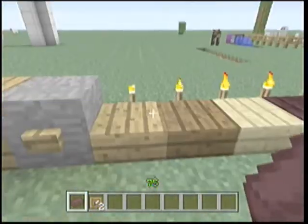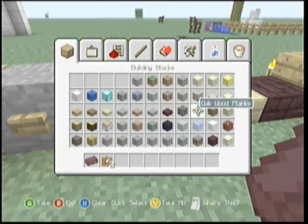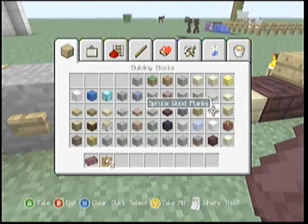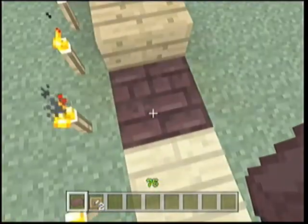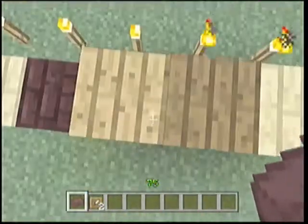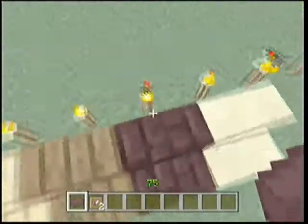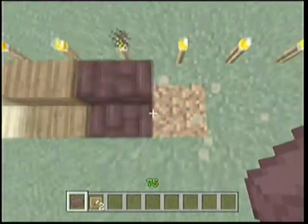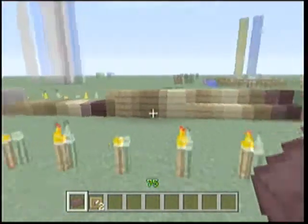The next thing is the different colored slabs. They have the different wood types, which are oak, spruce, and birch, and then of course the nether brick slabs. Same with planks — different colored. And the stairs too, except nether brick stairs.